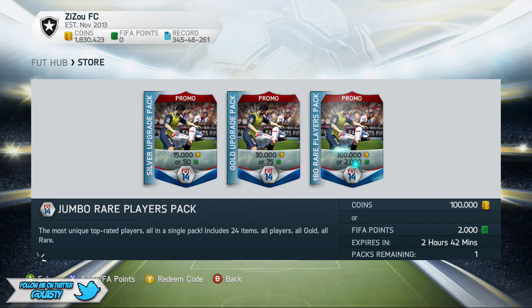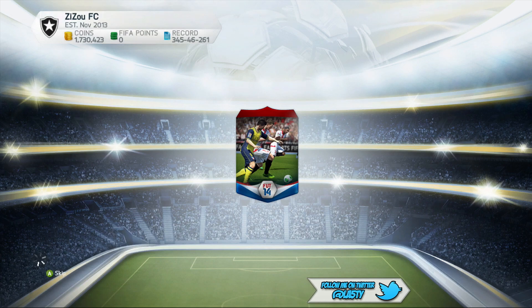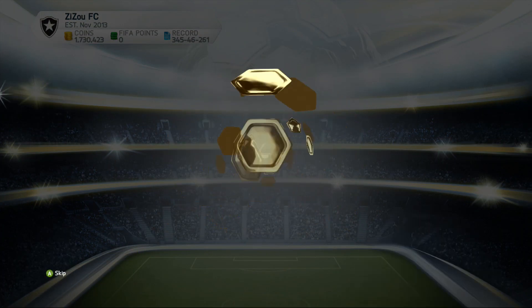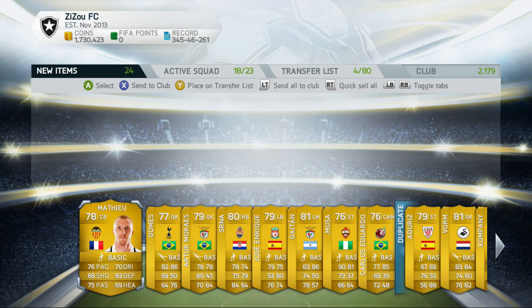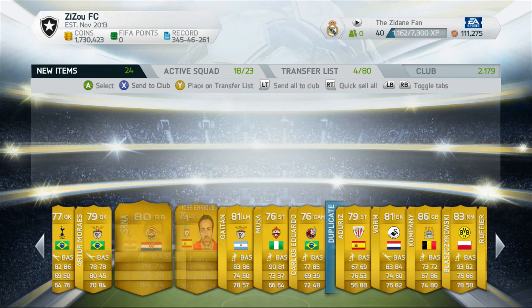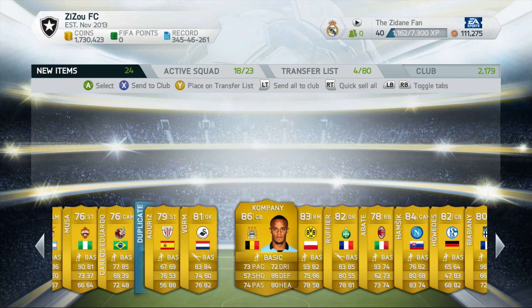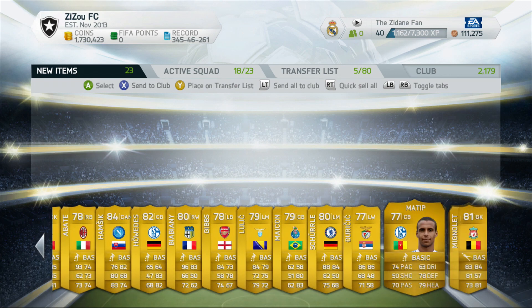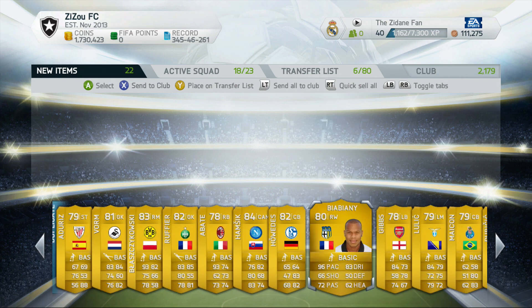Moving on to pack number two. I'm not feeling that first pack. I want Iniesta, Miroslav Klose, a legend, or something like that — not a regular pack. Second pack: 86-rated center back. Where's the green in that? I want green. He's not a bad pull to be fair, but other than that I can't really see anyone worth anything.